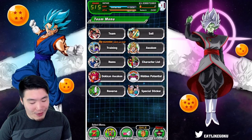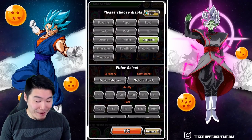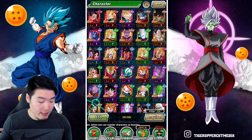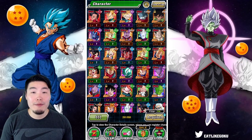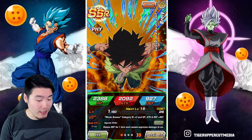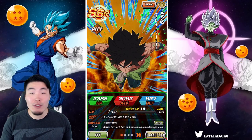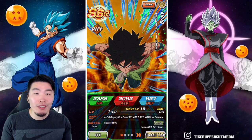There you go guys — we used all the stones. I'm sorry to Easy Ace for not pulling the Rosé he wanted. But at the very least we did get some good stuff. Two Kale and Califlas, Broly Chiela and Lemo dupe, as well as a God Goku dupe to round off the summon session — 910 stones. Not too bad, could have been better, but not too bad. There you go, Easy Ace. Hopefully you're not too mad. Hopefully you're still gonna stay subbed to the channel and continue supporting. And if you do plan to continue summoning, then best of luck to you — hopefully you get that Rosé within a fairly reasonable number of stones.